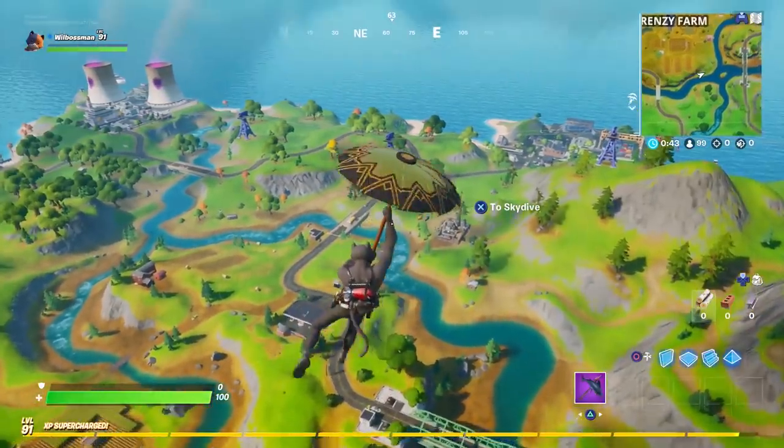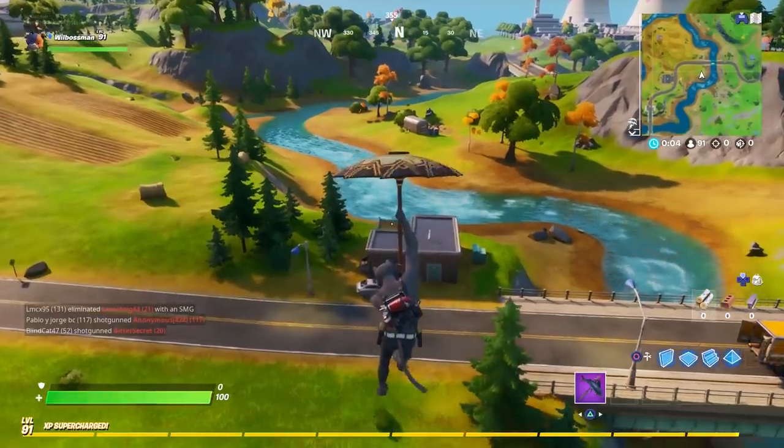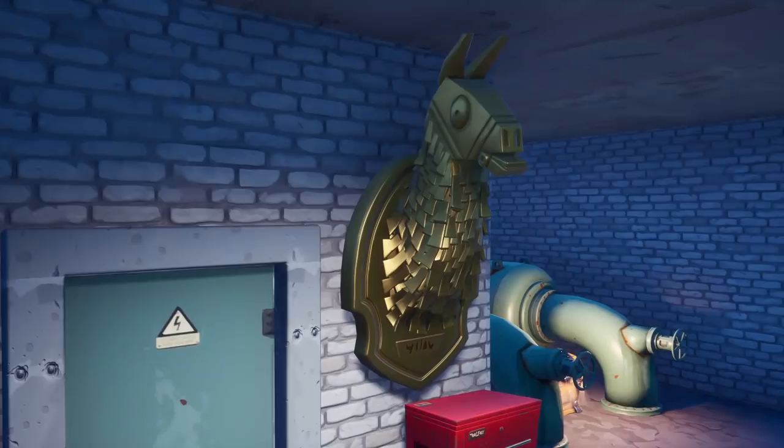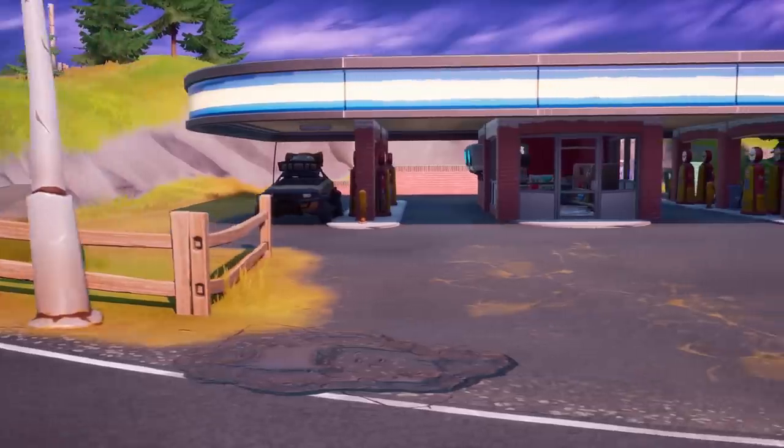Week 9 of the season is here, and we're down to our final agent, who is instructing us to search for a Golden Llama between a junkyard, gas station, and an RV campsite. Tracking it down is a breeze with our guidance, so let's begin.